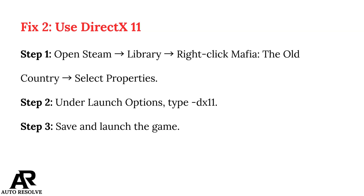Fix 2: Use DirectX 11. Step 1: Open Steam Library, right-click Mafia: The Old Country, and select Properties. Step 2: Under Launch Options, type -dx11. Step 3: Save and launch the game.